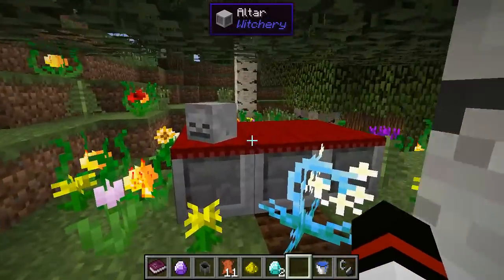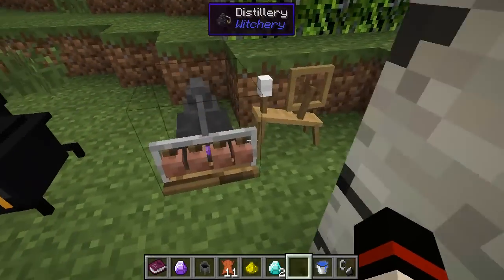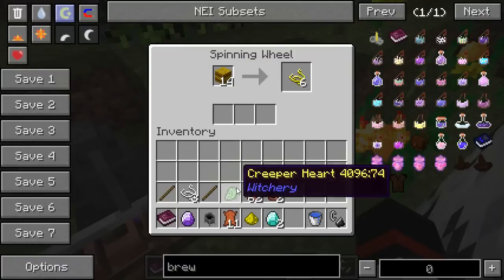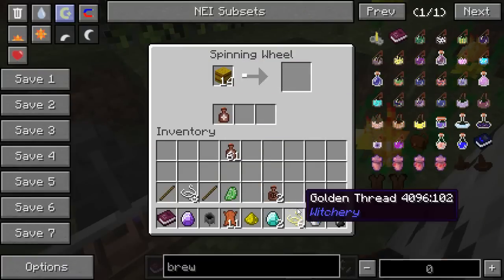Before we get into brews, it's worth talking about probably two things to start with. The first is the spinning wheel just here — you put the Whiff of Magic in with a Hay Bale and it gives you Golden Thread.